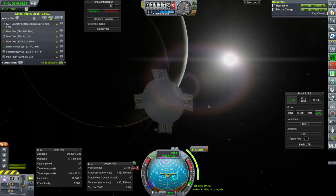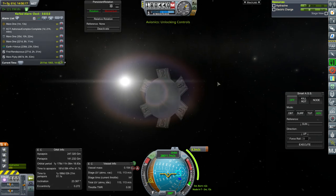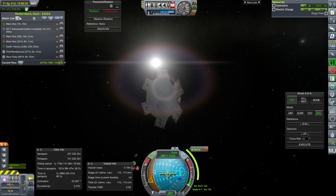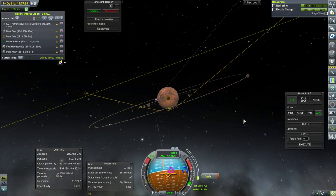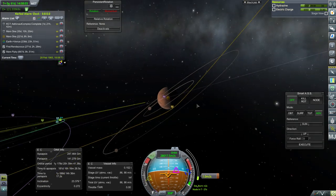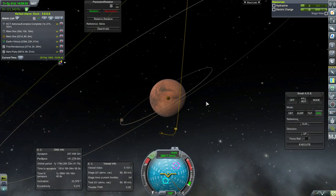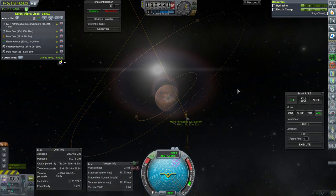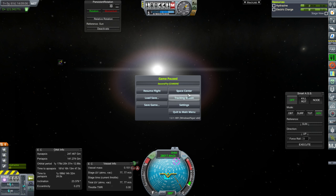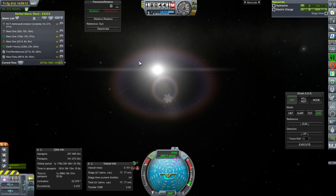The first Mars One is looking alright as we aim for a correction burn with a two-minute signal delay. Pointing at the node - that'll do, might even be better. We're still within 20,000 kilometers. Adding an alarm for SOI change - 109 days. Back to the space center.